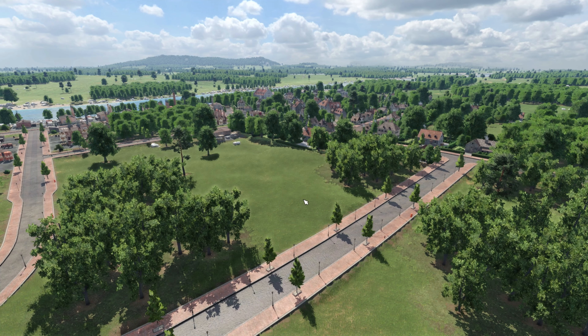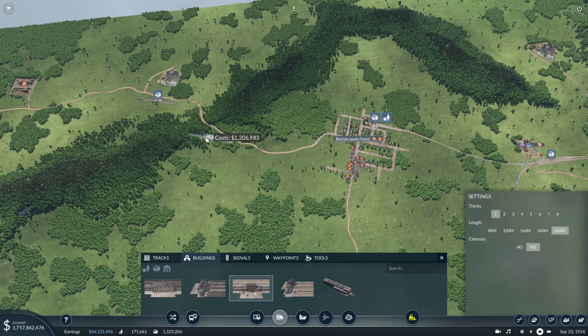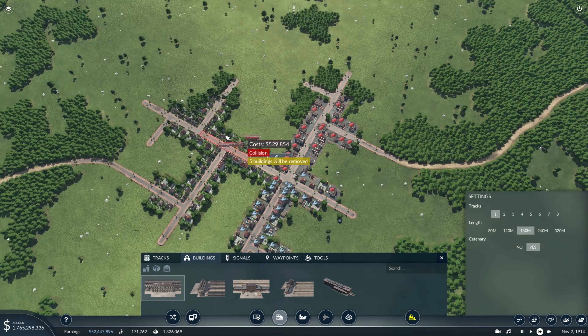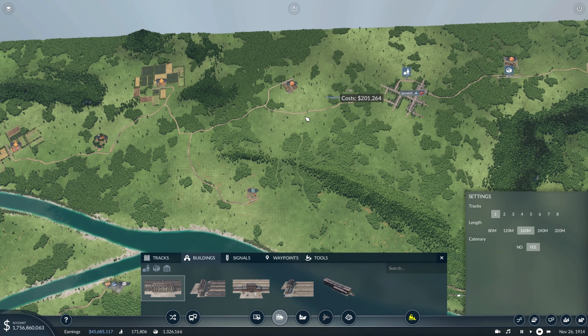We are here in the little quaint city of Durham and we are gonna provide some goods and passengers for this city. We can also see the rail I built in the intro. We are in a fast build here — putting in a train station for that iron mine and a train station in Ipswich to provide passenger service from there.